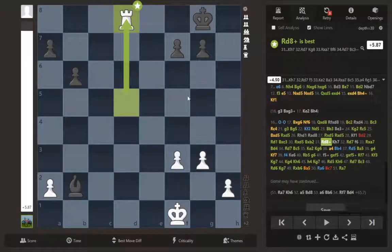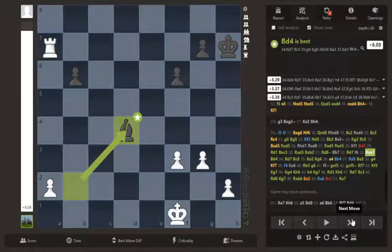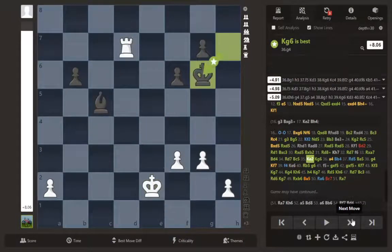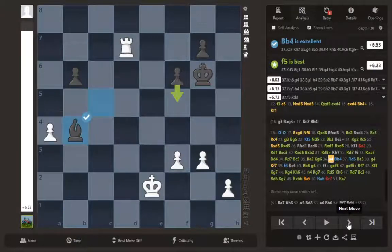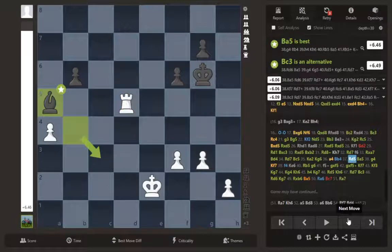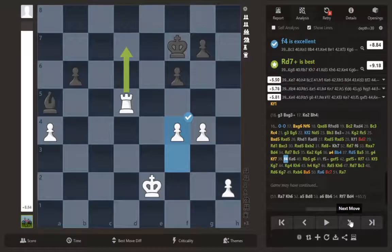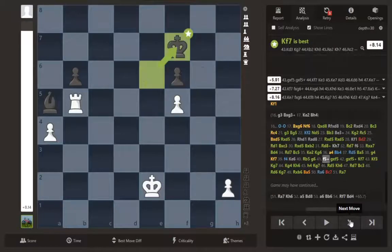We give check first so we can fork these pawns in peace. We want to make sure we're making moves with tempo and having the correct priorities. I thought a4 was a really good move when I played it because it stops him from doing anything, but the computer disagreed — it thought g4 was better because I was trying to stop his f5 advance. We finally play g4, then f4, and get our rook to safety.